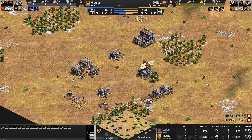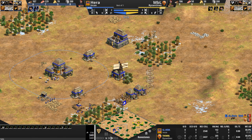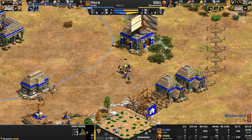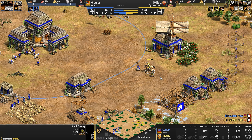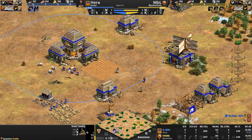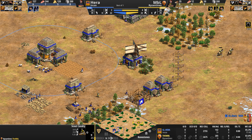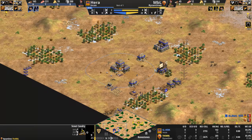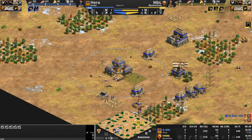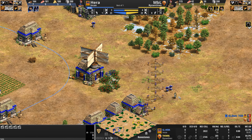NBL is pushing in with more of those Byzantine units. Another scout is being trained. This discounted spearman is going to poke and prod at a villager, but Hera brings another villager. If this were Castle Age, they'd have some blacksmith upgrades — but for now, not at all. Hera's primary gold and stone are nice and secure to the rear of the base — a beautiful location for those.